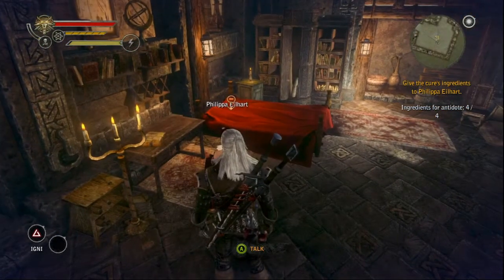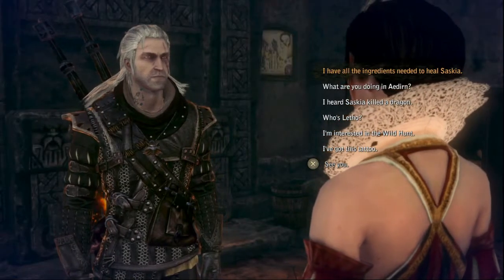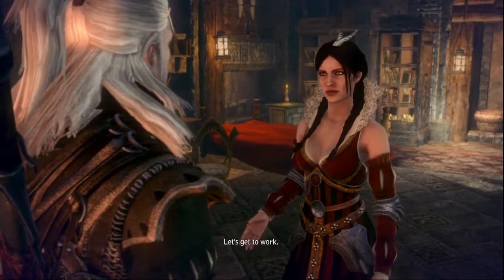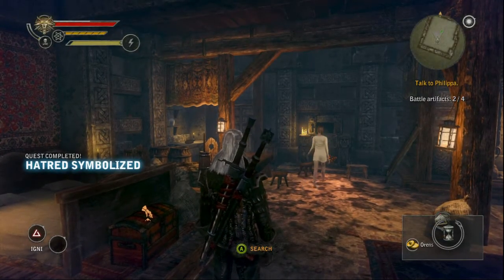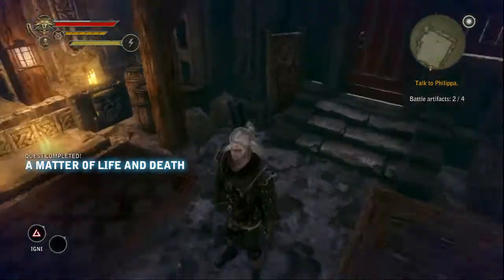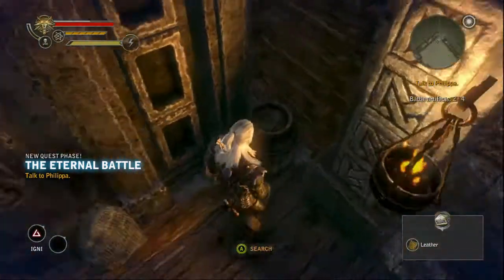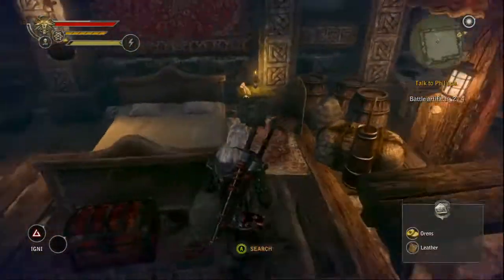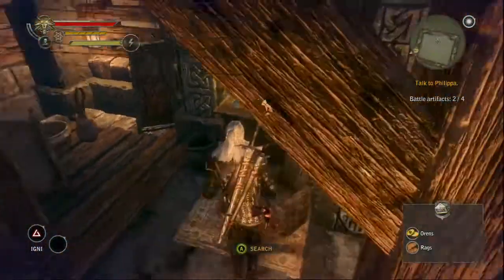Once you're ready to perform the ritual, you talk to Philippa again and let her know you've got all the ingredients — let's do this thing. She performs her lesbomancy, which is one of the funniest things in this game personally — that dwarf and that comet, so funny. Anyway, Saskia is all better now, well, for the most part, and now we're ready to clear the mists and get this battle going.